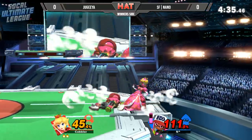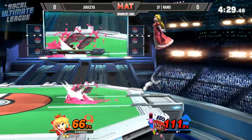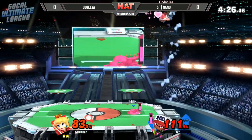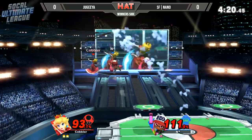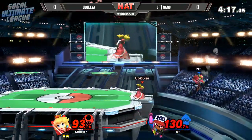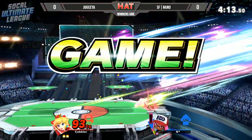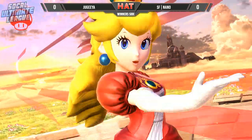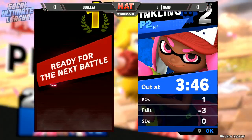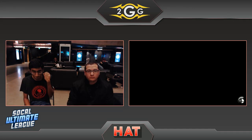Splat bomb going to connect. Forward air — whatever damage you can get out of this is good damage. There's the forward air, still not going to be enough. Back air — oh, that was a hip check, not a back air. Jagia taking game number one.